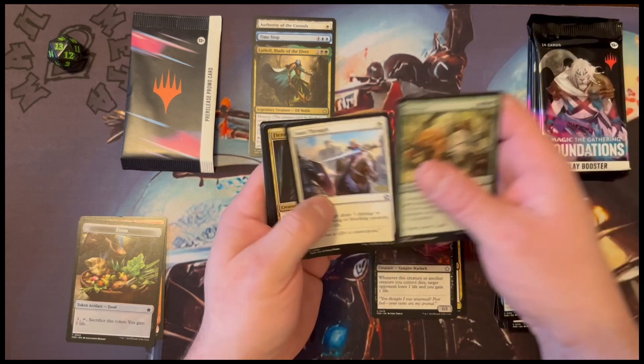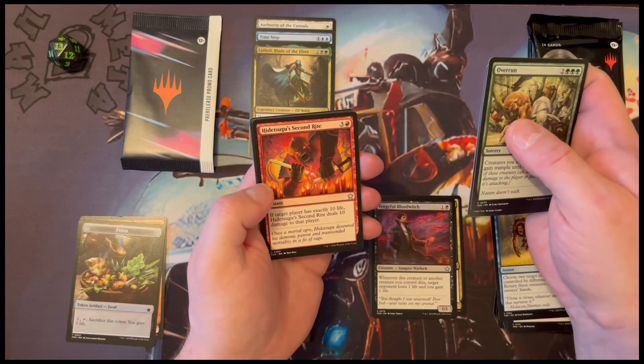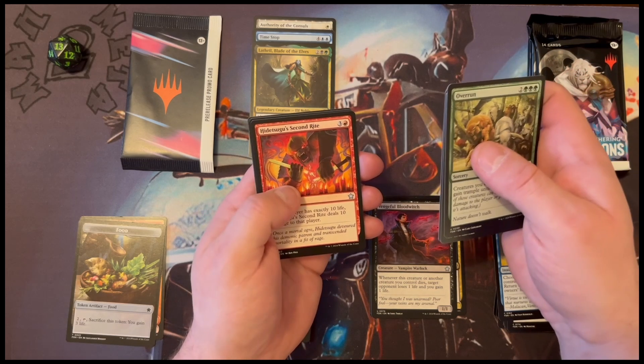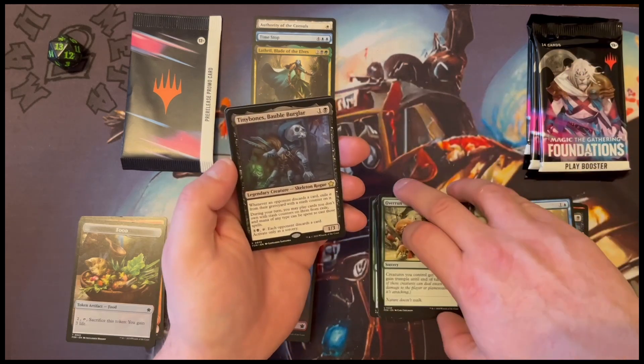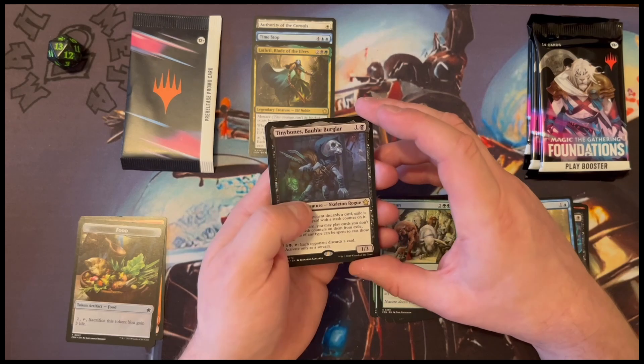Overrun. Joust Through. Fiendish Panda — what? Hidetsugu's Second Rite. That's pretty cool. Tiny Bones again. This feels like the rare I'm destined to pull — I think this is my third Tiny Bones now.